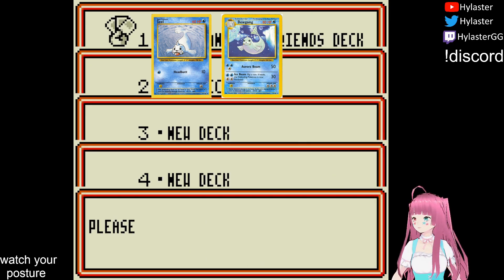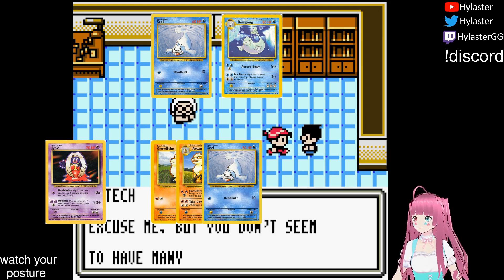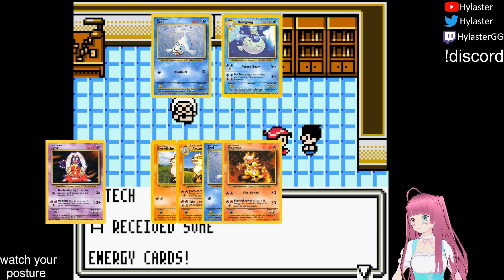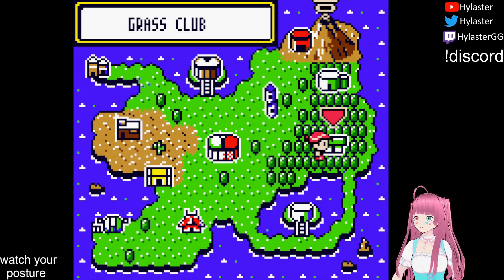Picking Bulbasaur gives us just Jynx. Squirtle gives us a 1-1 Arcanine, a second Seel, and a Magmar. While Charm Raider gives us everything the Squirtle deck does, plus an extra Growlithe. We get rid of the cards we're not allowed to use and head off to the Grass Club.